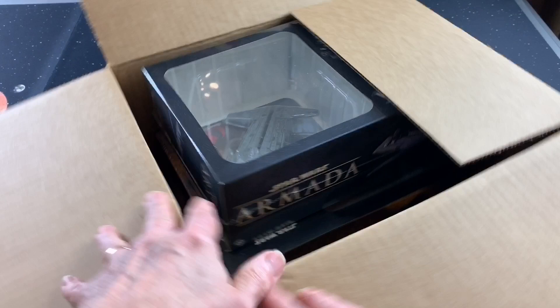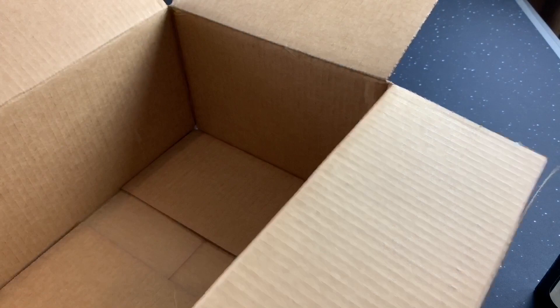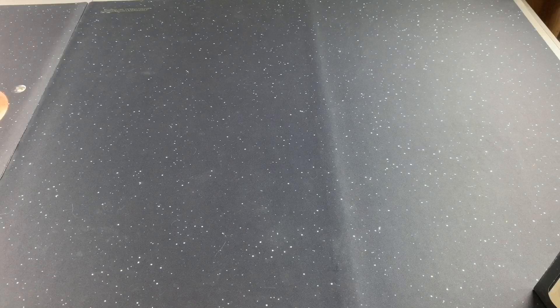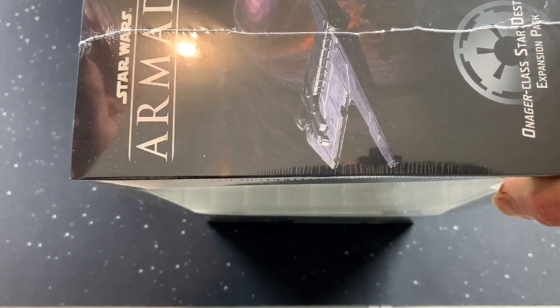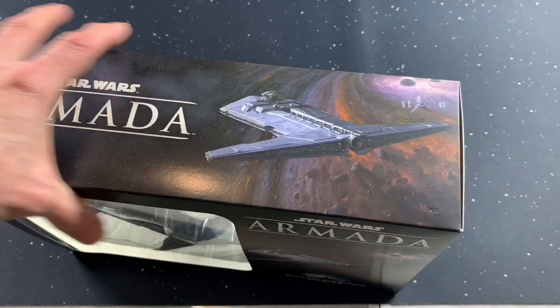Alright, there's our ship — Star Wars Armada with no packing. Today's unboxing is for the Onager and the Nadiri Starhawk. So let's get set up here and we're going to open up the Onager first. Let's take a look and see what we got in here. Really looking forward to these. Love Star Wars Armada — it really is a great game, and the models are just fantastic, even for display. There goes that plastic wrap — love it, love it.